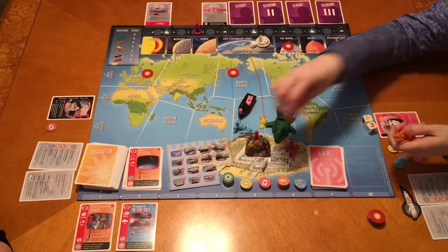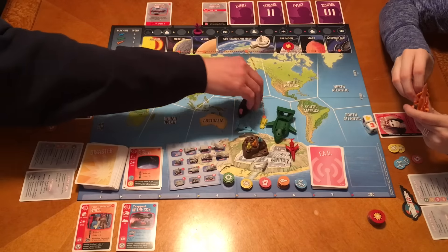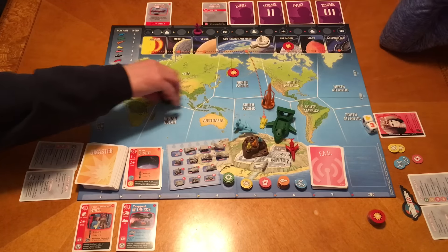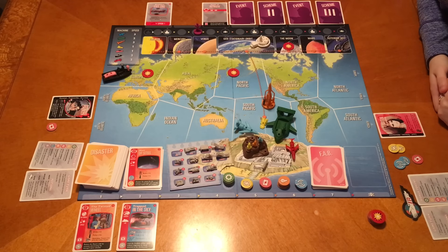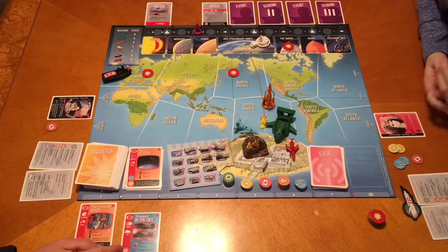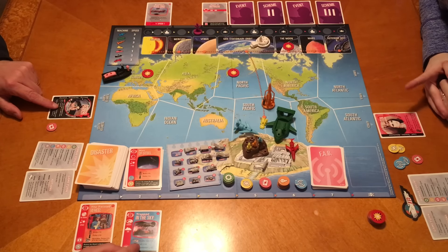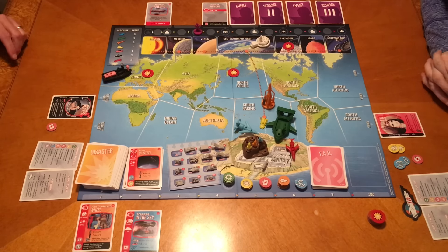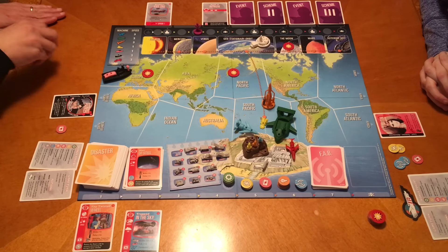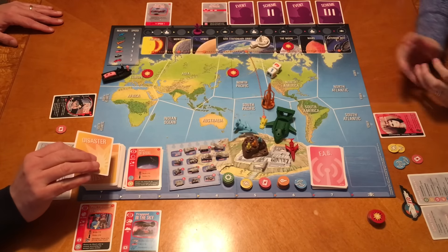I need to get to Europe. One, two actions get me there, and my third action is to try the rescue. I need eleven, getting plus two from FAB1 and plus two from FAB2, so I need seven. I rolled a four - failed! That disaster moves to Africa at least, not space. Draw a new card: Recovery Vehicle in Africa, needs the Mole and Scott. We've got the Mole.